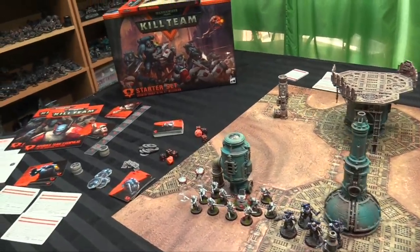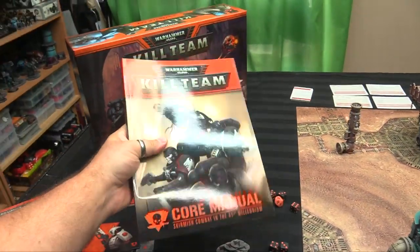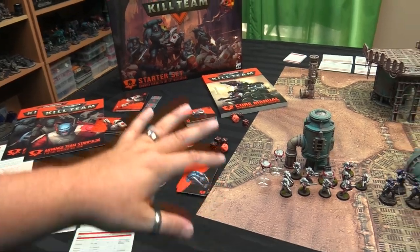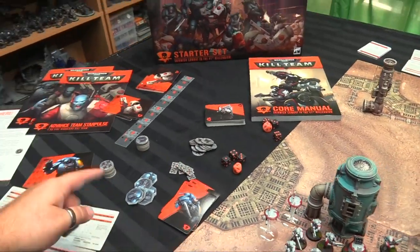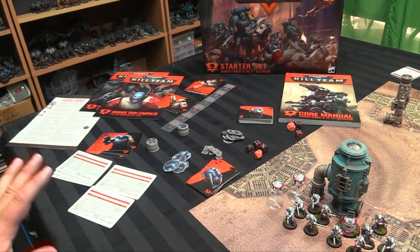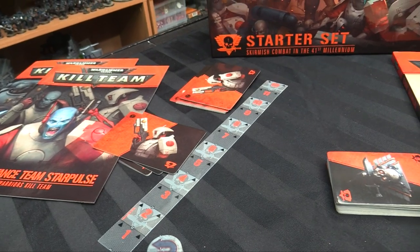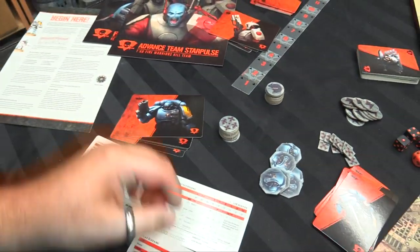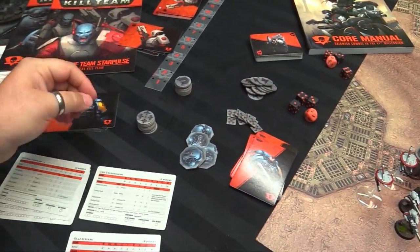Let's take a look at this and get this underway. Here's the contents of the new two-player starter set. We've got this big giant box with the core manual from Warhammer 40,000 Kill Team. I'm not going to do a tutorial on playing the game today — you can go back to the original Kill Team Let's Play which I'll pin underneath if you want to see how to play. You're going to get some cards, both blank and filled in for the Tau Star Pulse Kill Team and the Fangs of Ulfric as well.